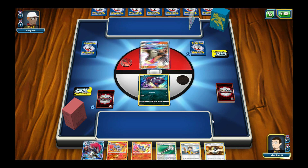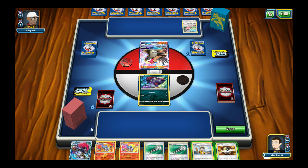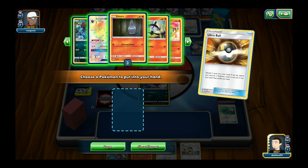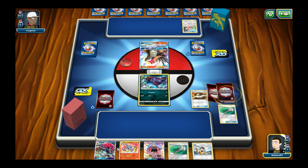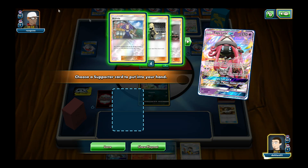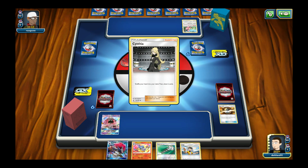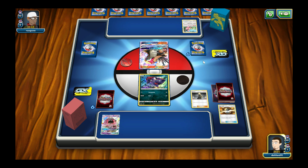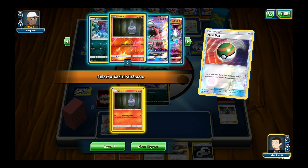My opponent is drawing two mulligans — they're starting out with Incineroar GX and Miltank. I'm gonna get rid of this Chandelure and this Field Blower, grab Lele. I wish I could play Lillie turn one but I have too many cards in hand. It's better to play Cynthia. I could get Zoroark next turn — Cynthia will provide a better hand. Need to get my bench full. Let's get a Litwick on the board.